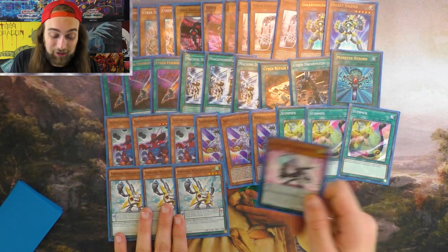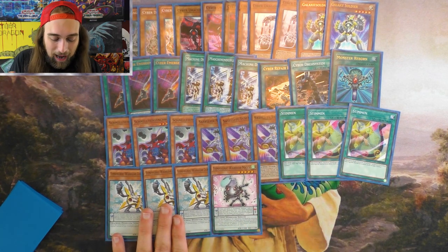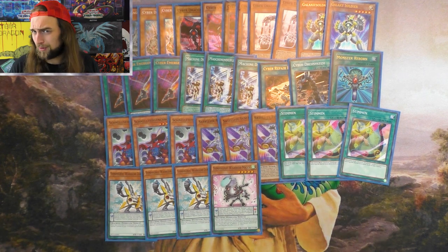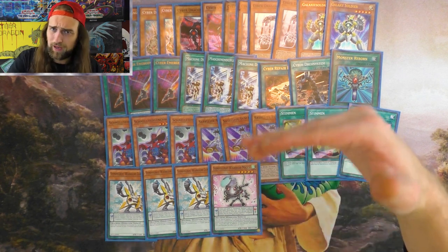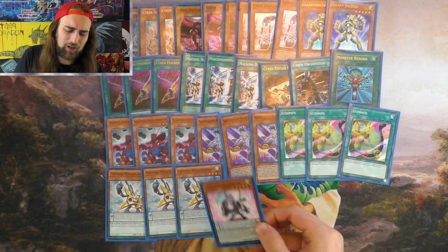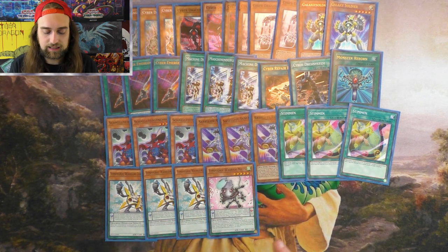This is a level 5 machine that you can go into Nova with. I like this engine. It's not like we have Brilliant Fusion around anymore to give you a level 5 that gives you another normal summon — so we have this level 5 that gives you another normal summon instead. That's what I'm playing.